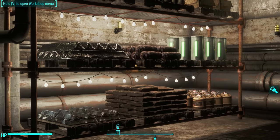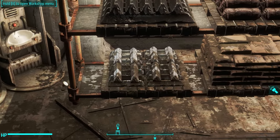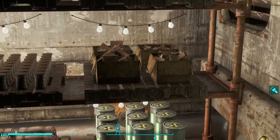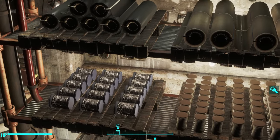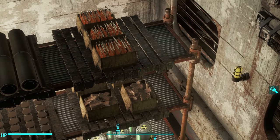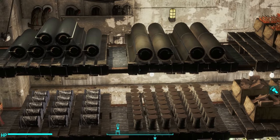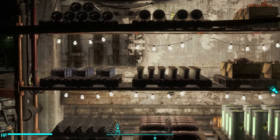Let me change my field of view here so that you can get a better look at some of these items. There's some aluminum, there's some steel right there, bags of cement, rolled up leather, nuclear material, oil and gasoline, stacks of cork. We've got ballistic fiber, we've got fiber optics, we've got rubber, plastic, circuitry. He's got literally almost every single item that you can scrap or find in the world available on a pallet for you to decorate your settlement with.